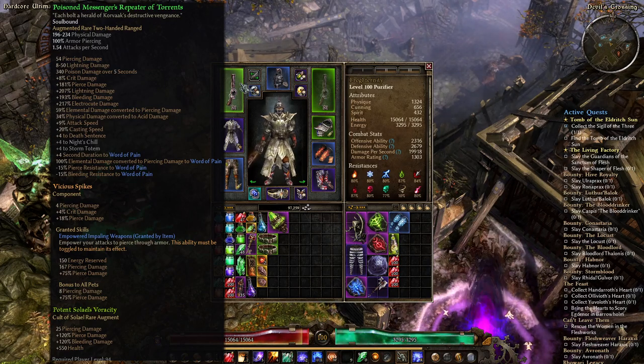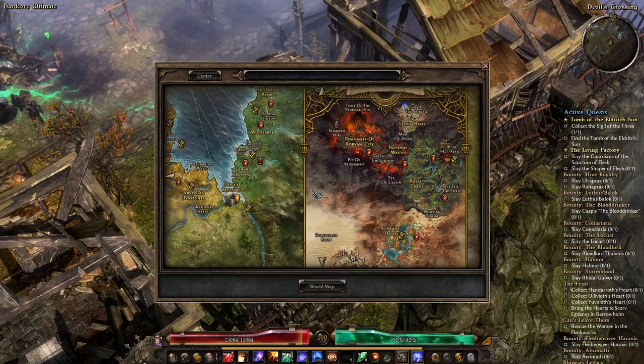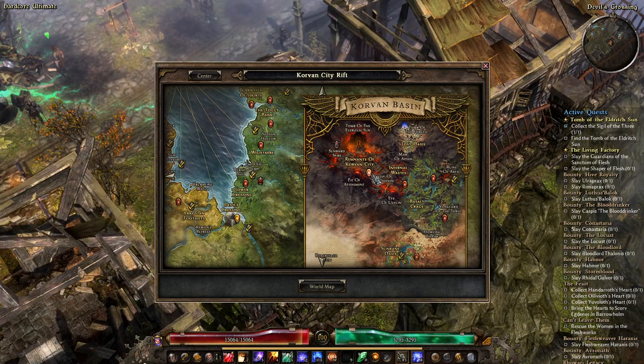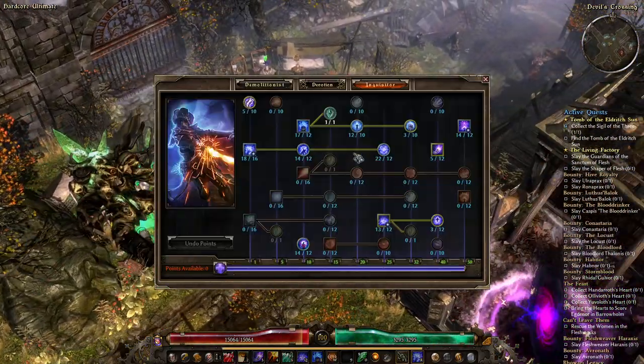As you can see at the bottom of it, the Messenger's Repeater converts all elemental damage to piercing damage on Word of Pain and also gives another piercing resistance reduction to Word of Pain. So this is the only item you really need for this build. You can get it in the Korvan Basin expansion, from one of the bosses in the Remains of Korvan City. He has a pretty high drop chance on it and he's the only one who can drop this weapon — you absolutely need it for this build. You can get it as early as level 24, so you can grab it really early and start your journey from there.